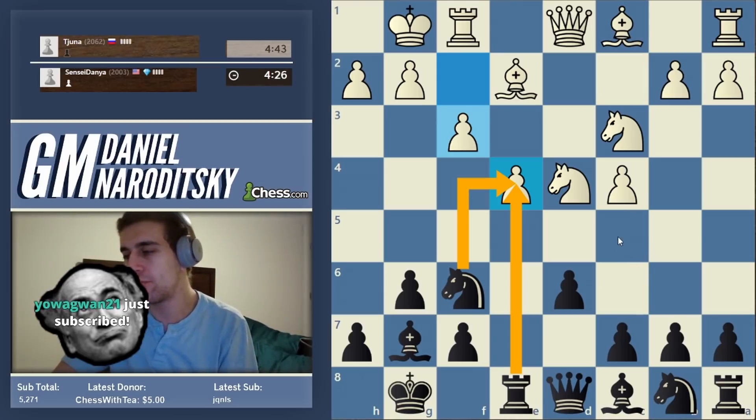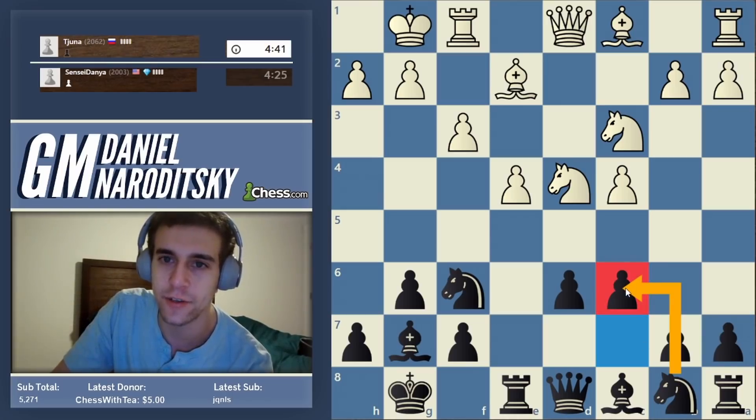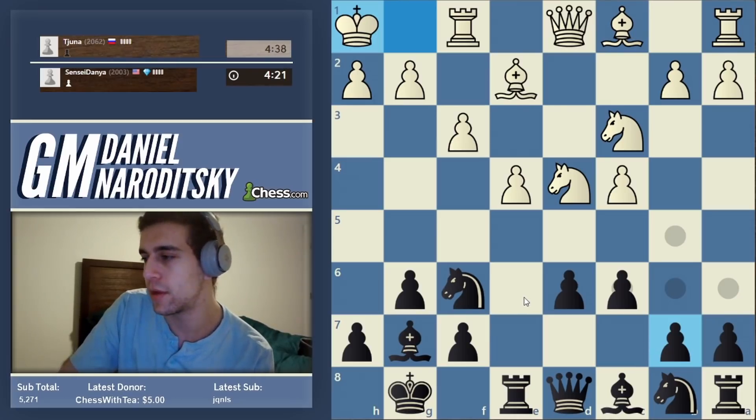What is the sort of typical idea? C6, D5 - that's the main line. Knight C6 is also possible, but the move C6 is the combative line. King H1 - he knows the best move.